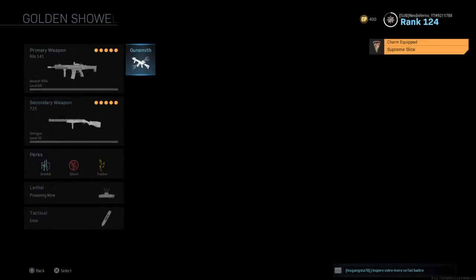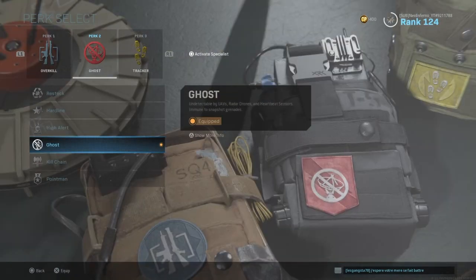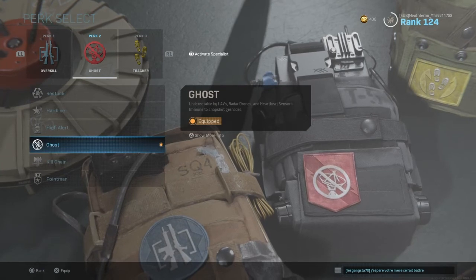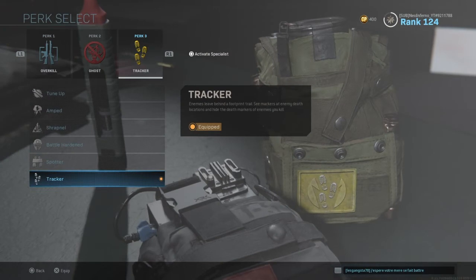For perks we're going to go with Overkill to carry the 725 — I'll go into what I have on the 725 in a different video. Ghost, because it's the best perk you could possibly use to stay hidden from everybody's UAVs.